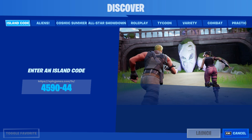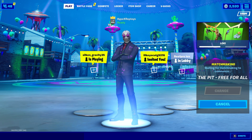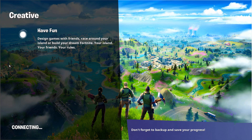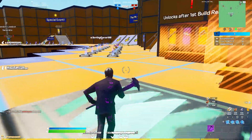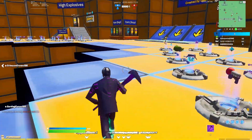The code you need to put in is 4590-4493-7113 — that's the Pit map. Once you enter the code, launch the game and you'll be brought straight into the Pit. To complete the quest to pick up five different types of guns, just go and pick up five lethal weapons — don't pick up shields or anything like that. Go and get a scar, a shotgun, a drum gun, and another shotgun or similar weapon — whatever you want. It's a very simple method.